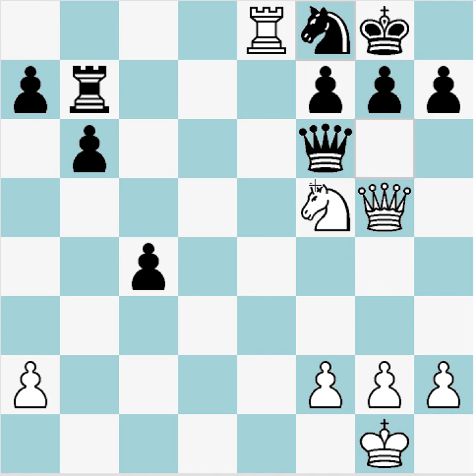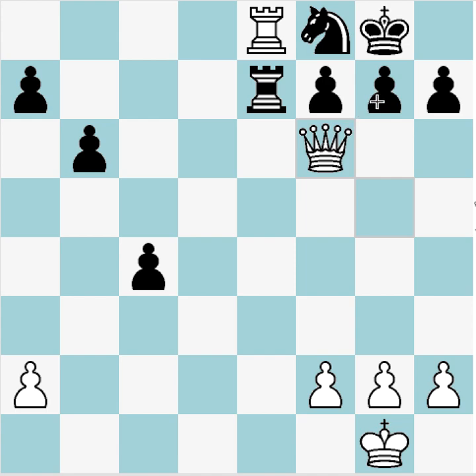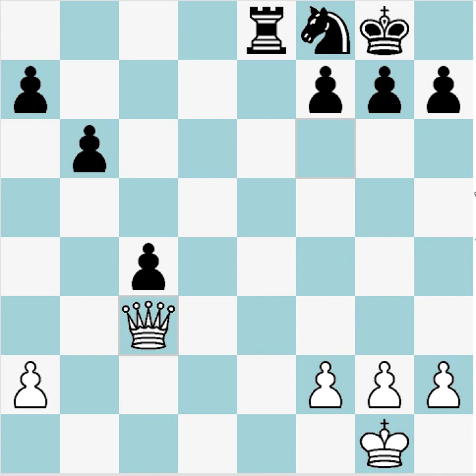Looking at Knight e7 check again after Rook a8 — it doesn't look awesome. If black moves their king, that would be great, but they don't have to. They can play this for example, and now our queen is hanging so we have to take. Black could even take the rook, and after the queen retreats I think this position is unclear — it looks kind of equal.